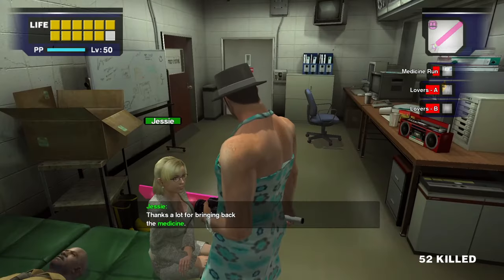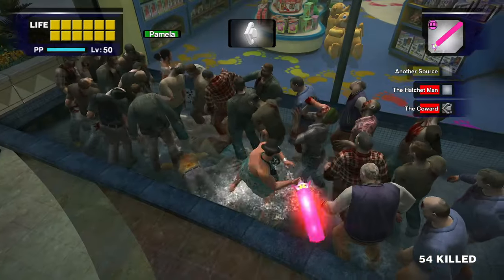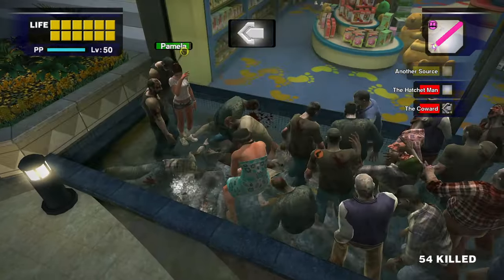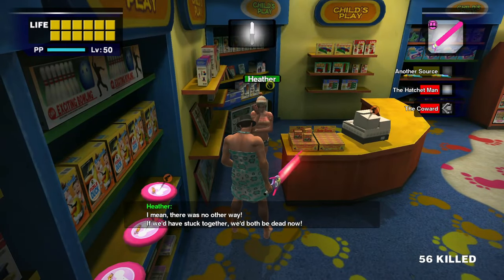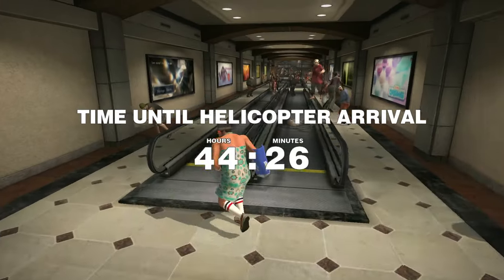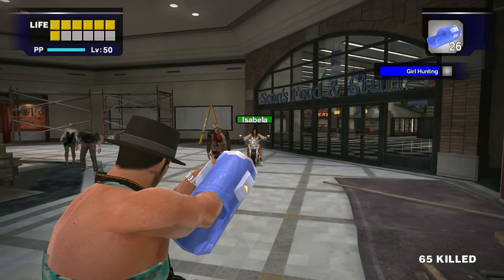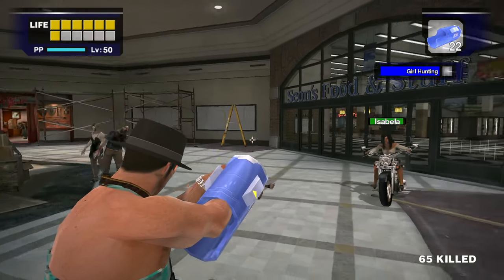Now that we have the medicine, we head back to Brad and help him out. We then head into Paradise Plaza and try to save Pamela — that didn't work, so I just gave up and went inside the toy store and helped Heather instead. We then head to the movie theater and grab a bunch of toy Megabusters, and then head to the North Plaza where we fight Isabella. This fight is insanely easy — shoot her, then jump over her, and then shoot again. She can't really do anything to counter against this, so I just got this on my first try.